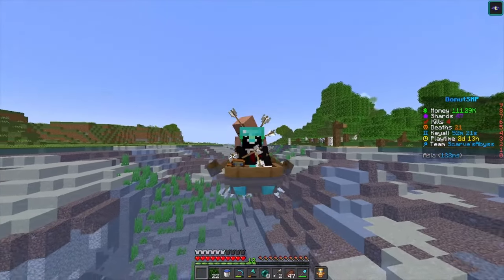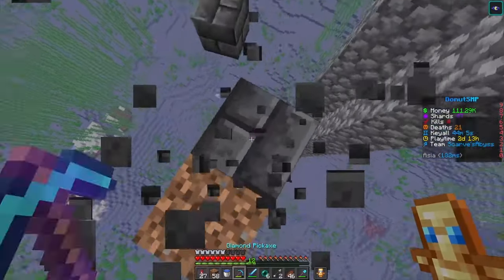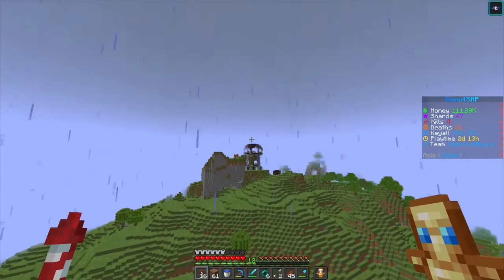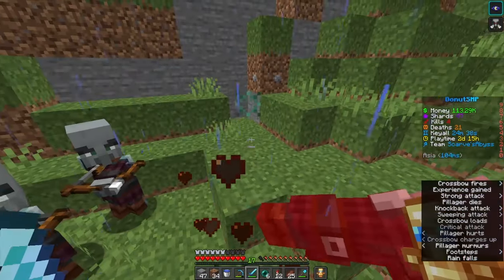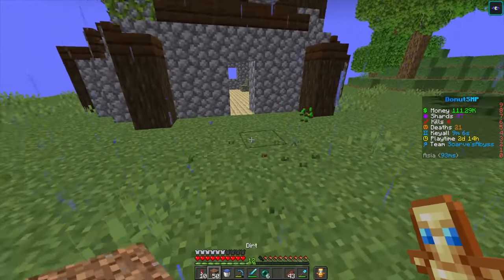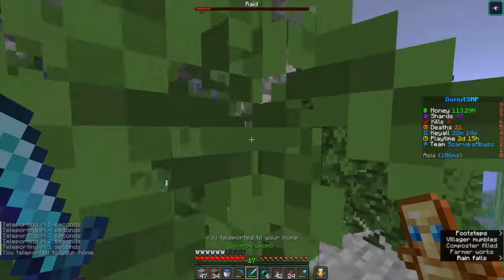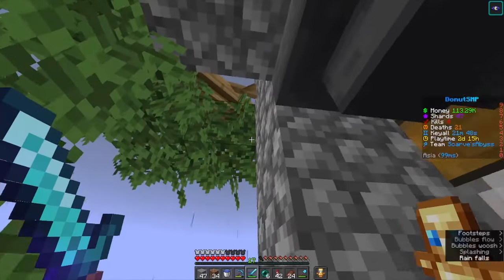We needed to kidnap one more villager for the raid farm to work. The farm was done and it was time to test it — I needed a Bad Omen effect, and luckily I knew of a pillager outpost. But they weren't spawning. Even with the outpost nearby it can take hours to spawn the captain pillager who gives the effect. Eventually — there he was! It looked like it was working.